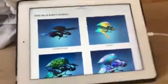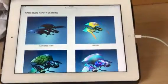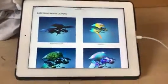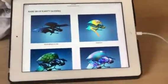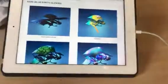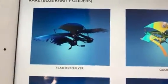Sage the gamer here. AVP gamer isn't here because he had to go home, so this is part two without AVP gamer. There's the Feathered Flyer — it's a pretty sick glider.